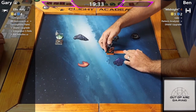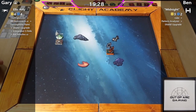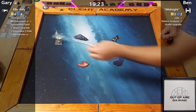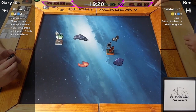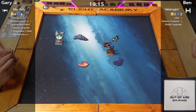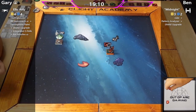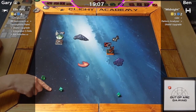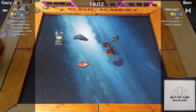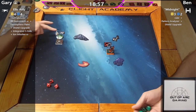Going up against him, it's a sequel matchup. We have Midnight in the TIE FO flown by Ben, with Duke, Pattern Analyzer, and Shield Upgrade — the lightest armed ship of the semis. That target lock going down is very powerful, and Gary manages a nice evade there. Not being able to modify your dice when you're locked is an absolute pain — as Gary is finding out.